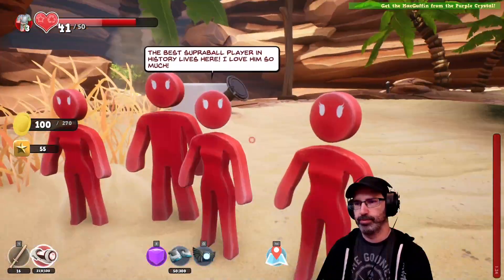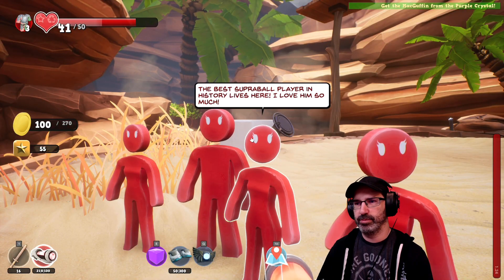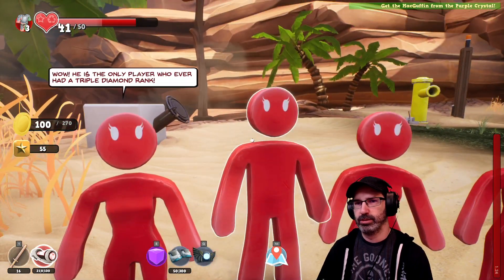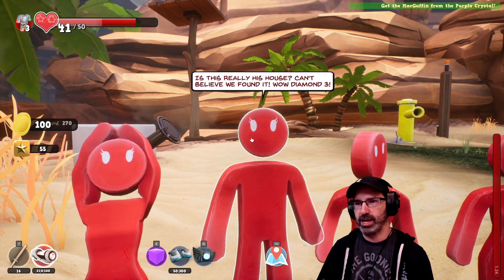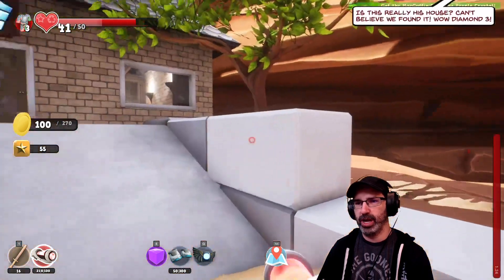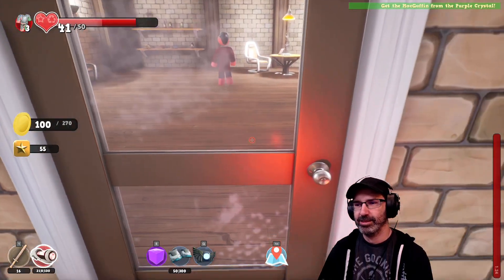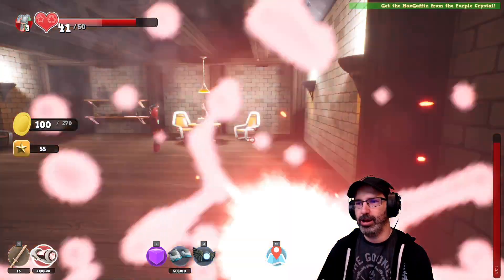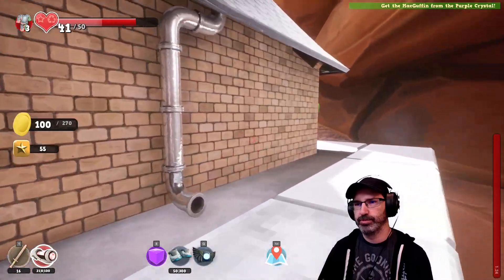Ooh — lots of peoples. The best Super Bowl player in history lives here. I love him so much. He will have to leave the house at some point. He is the only player who ever had a triple diamond rank. Is this really his house? Can't believe we found it. Diamond 3. Hello? All right, he's got impenetrable windows.